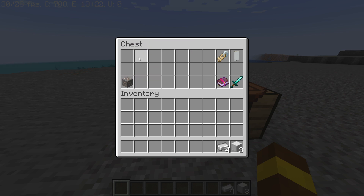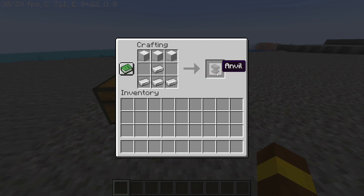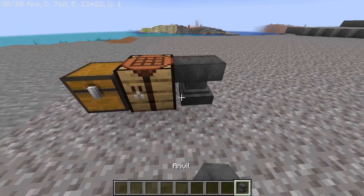Now let's start our crafting. Use the crafting table by right clicking on it and place your three iron blocks like this, and place your four iron ingots like this, and now you've got your anvil. After that, place your anvil somewhere you want to keep it — in your home or your base.